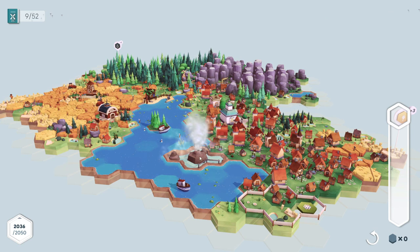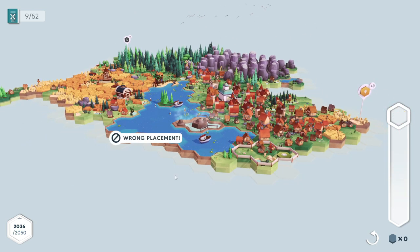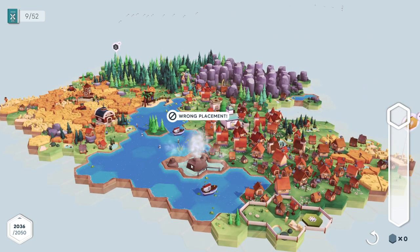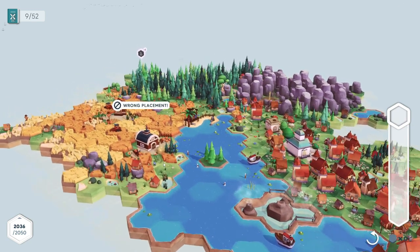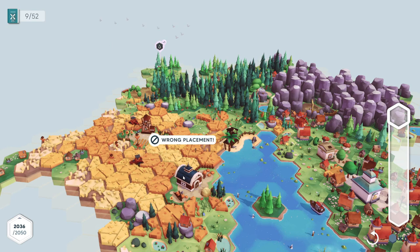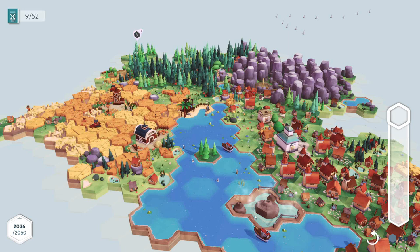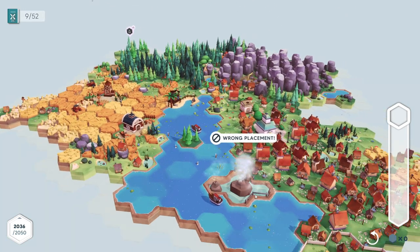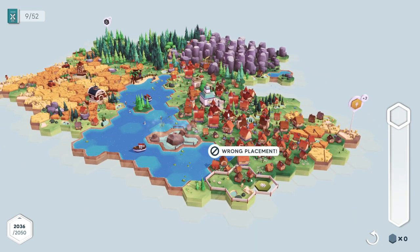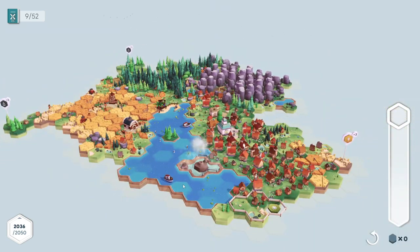What do you mean wrong placement? I don't have anything to place. You keep telling me wrong placement - I was just trying to click on this to see what it was. I was wondering if I placed one wrong. Hey, can I not look at it? Now I can't even look at that anymore. We never finished this, which makes me sad. I think that would have pushed us over. But yeah, I'm going to leave it here for now. This is going to be just a shorter one.